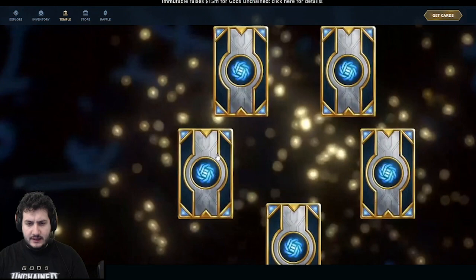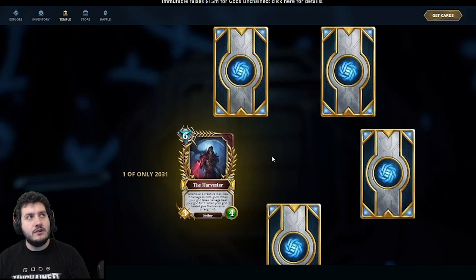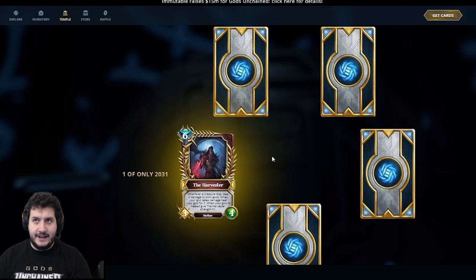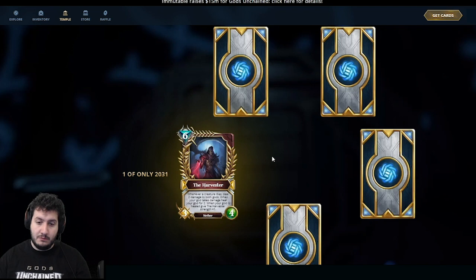Legendary — The Harvester! One of the strongest cards in the game, I think. It's a 6-mana 3-4 with quite a lot of text: whenever a creature dies, deal 2 damage to both gods; when your god takes damage, heal your god for 2; when your god is healed, give the Harvester Strength +1. This is a daisy chain effect — when you trade off a creature, both gods take 2 damage, but you also heal for 2, nullifying the self-damage. Any 'when your god takes damage' trigger effect also fires, which is really important.